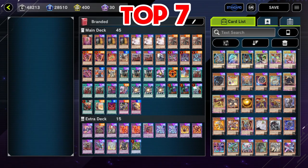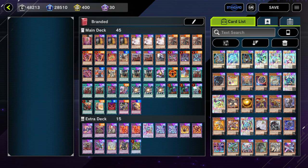Top 7: Branded. Loved by some, hated by others. With the amount of consistency hits this deck has been getting, you would think it would die over time, but this strategy has been proving itself that it can still compete in the bigger leagues and is not going anywhere. Most of the time, it just takes a single Branded Fusion to snowball your way to victory.